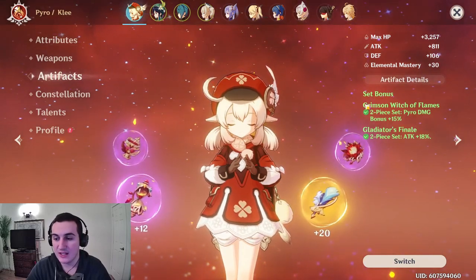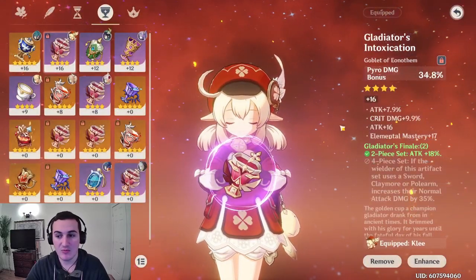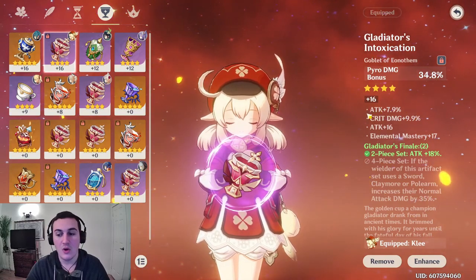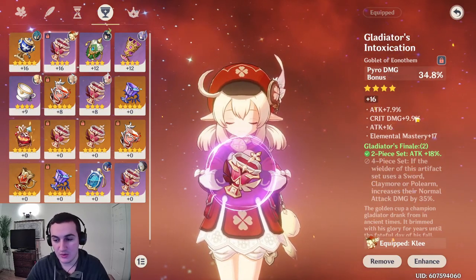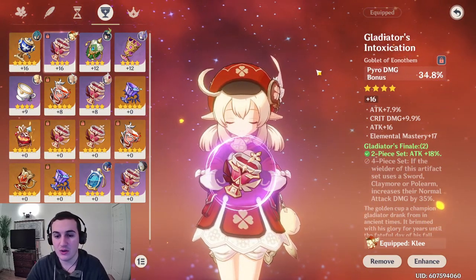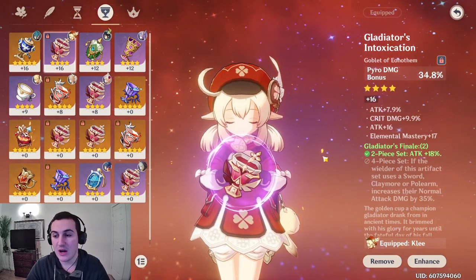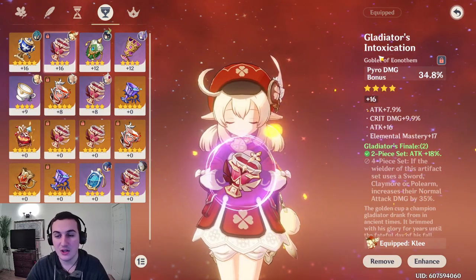I'm rocking the 2-2 Crimson Witch and Gladiator's Final. For your cup, you want pyro damage bonus as the main stat — that's the biggest thing. For substats, you're going to look for crit rate and crit damage above everything else, then prioritize attack percent, flat attack, energy recharge, and elemental mastery. HP and defense you just want to ignore. Elemental mastery isn't usually something you add to your DPS, because most of the time it's your supports triggering elemental reactions. However, with Klee, because her auto attacks are very slow, your support — say if you have Fischl with Oz out — you are going to oftentimes trigger the elemental reactions with your Klee, so you may want some elemental mastery.